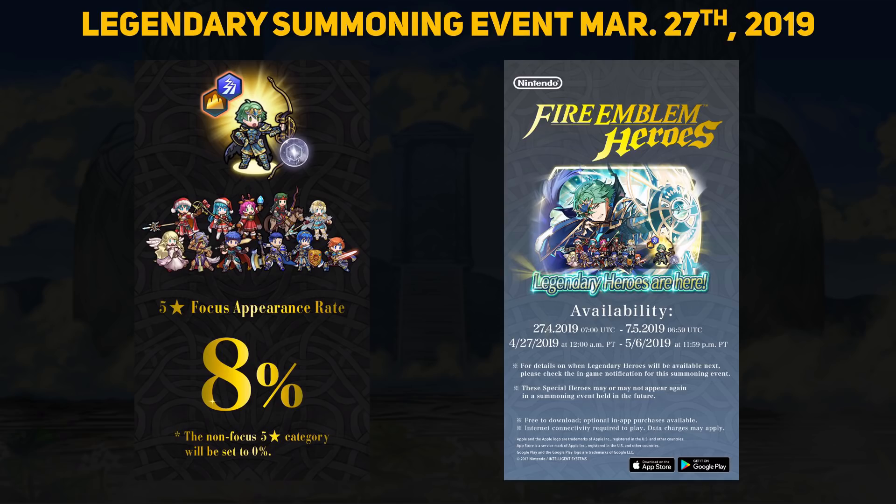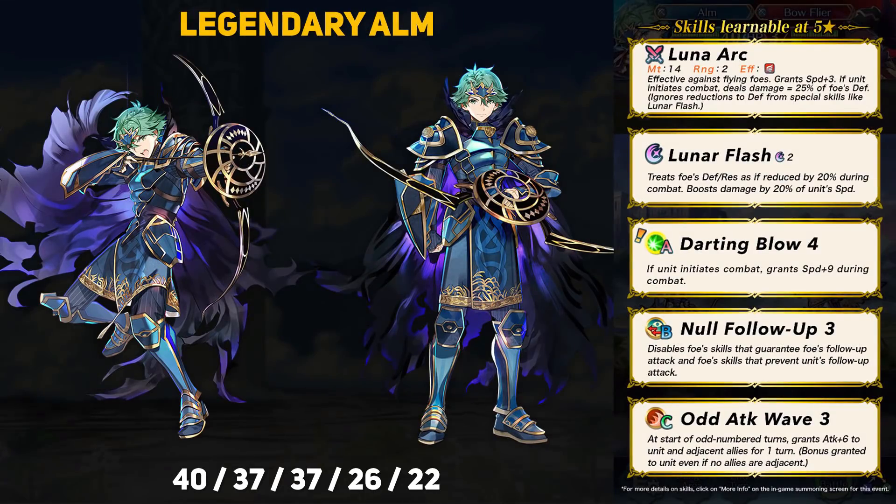Let's start off with our new legendary hero. Legendary Alm is here — just as a reminder, Alm did win the 2nd Legendary Hero poll for year 3. This legendary version is not the same as what will be Brave Alm, and that version will be out later this year. Legendary Alm has brought along his bow, which Alm can use once he changes classes. He's an infantry colorless bow — plain and simple, no colored shenanigans here. Since Golden Week is starting soon, the update data has already been pushed out, so thanks to the data miners we already know Alm's stats.